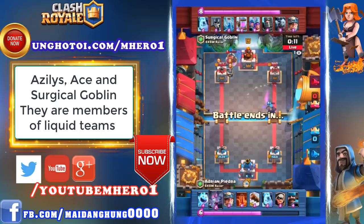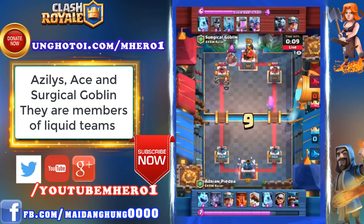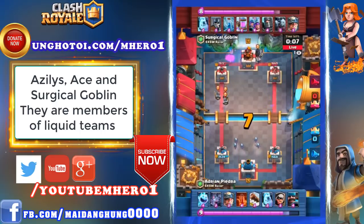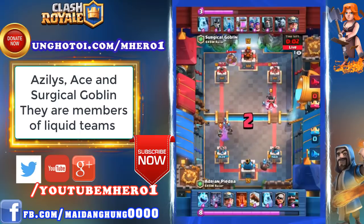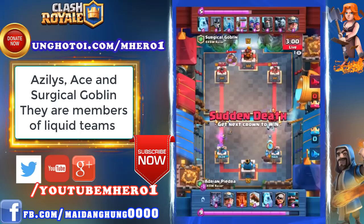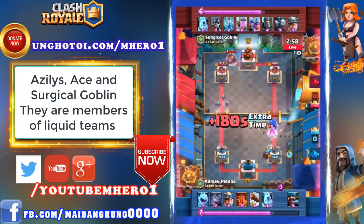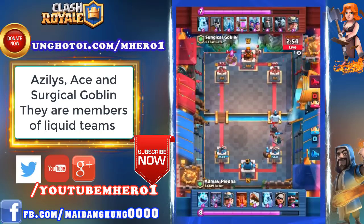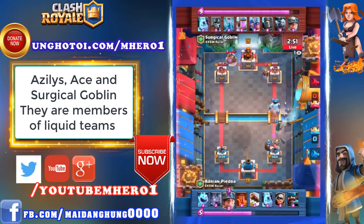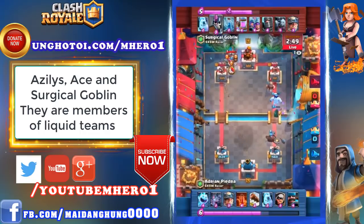If Surgical Goblin predicted that Miner, he would have been in prime position. But beautifully played by Adrian Piedra with the Miner — clutch, to be quite honest. Sending the Miner in the back corner like that is a really risky move. Your opponent, if they ignore the Miner, would just get their King Tower activated. But Adrian Piedra knew there was going to be something trying to block on the back end and got caught by guards eventually.